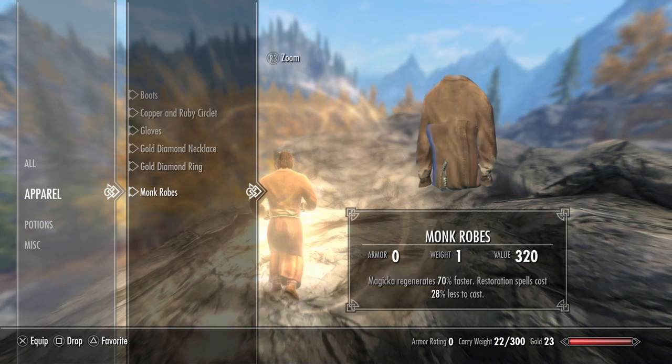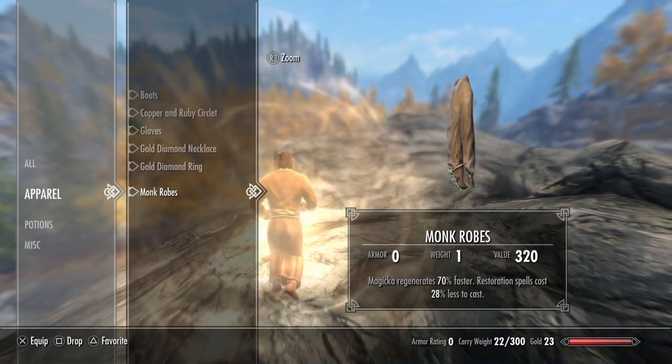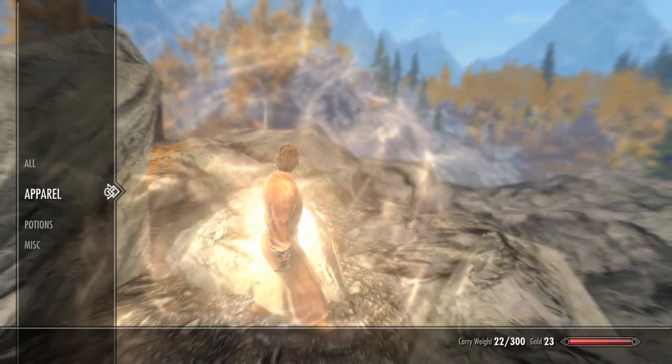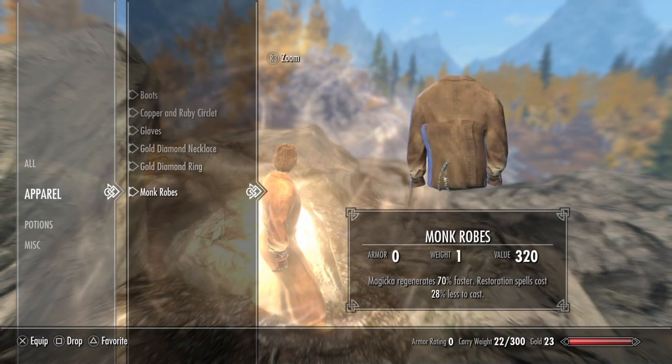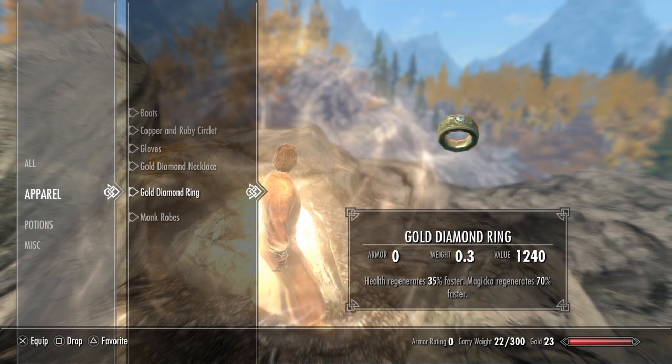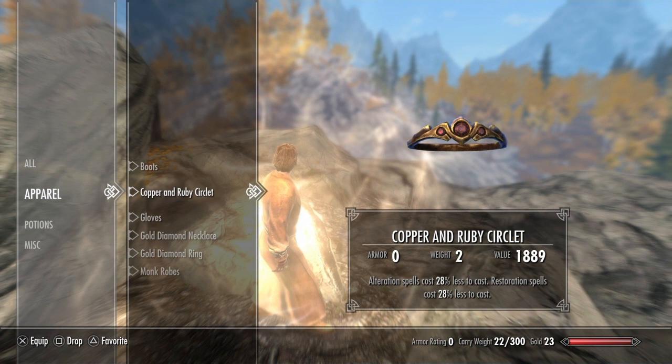Then there are monk robes. I'm not quite sure where you can get these — I know you can probably kill one of the priests or monks in a town around Skyrim, but if you don't want to murder someone, you might be able to find them somewhere. There is also a hooded variant, but if you're wearing the hooded variant you can't have a hat or any sort of headwear, so you miss out on some bonus enchantments. Headwear is important for mages because the only enchantments available on it are mage-related and archery-related.